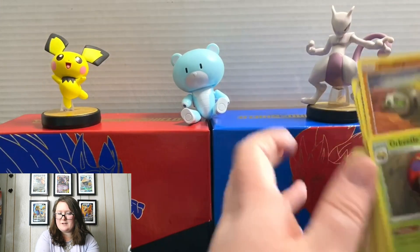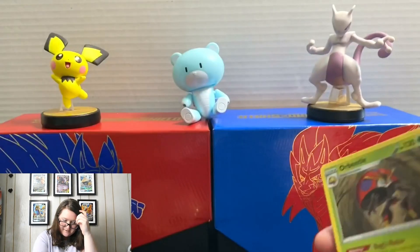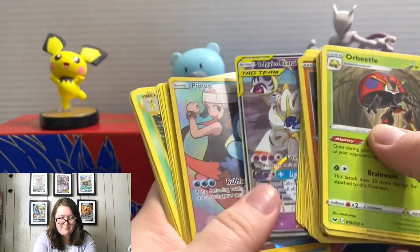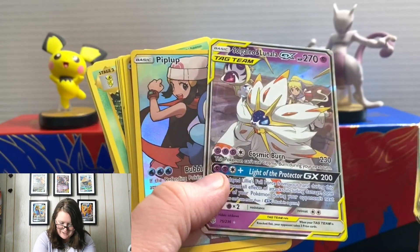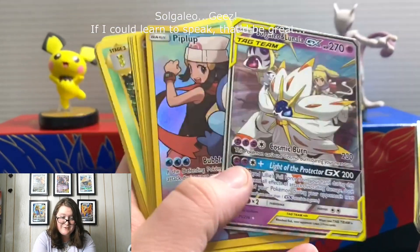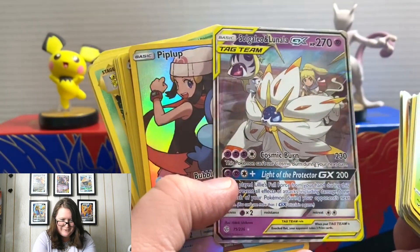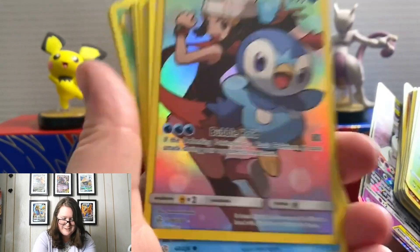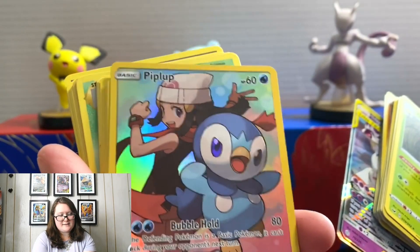That is it — that's everything we got from the Toxtricity V Box. Some fun cards here. I really like that Piplup, that Sogalileo, and the Knowledge EX card. I think that's great too. I'm really excited that I got those. They look great, and Piplup is just adorable. So cute. Totes adorbs — I hate myself for saying that.